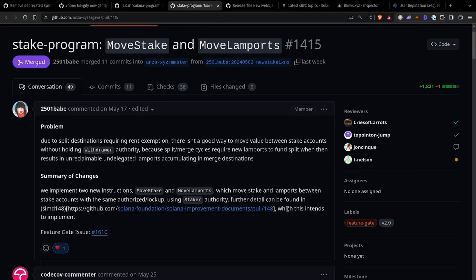In other news, there's another commit made by 2501babe Hana — the stake program changes with Move Stake and Move Lamports. This is specifically the implementation of SIMD 148, so if you're interested in the full design you can go to SIMD 148. The TL;DR is: moving stake between stake accounts that have the same authority. It's a cool change and I'm looking forward to it going live on the cluster. It makes things a bit easier for stake pool operators and users of stake pools.